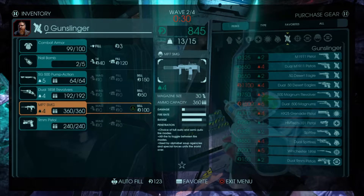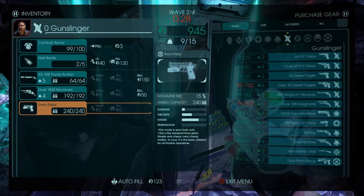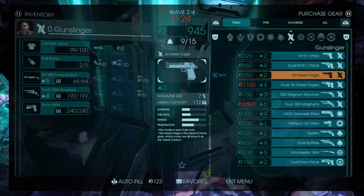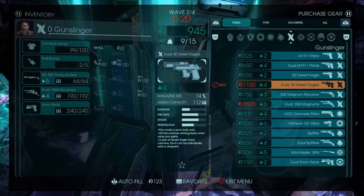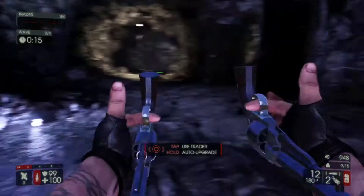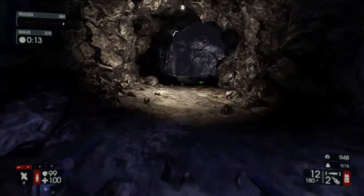It's fairly straightforward to get 60fps consistently on PC. My R9 390X managed it, and if you've got an RX 480 or a GTX 1060 you'll be fine. With a GTX 1070, 1440p at 60fps is not really an issue.